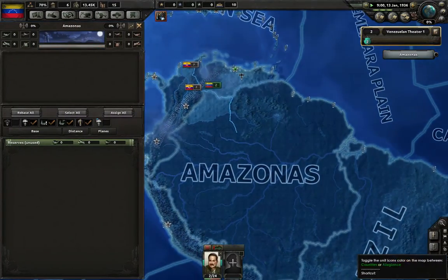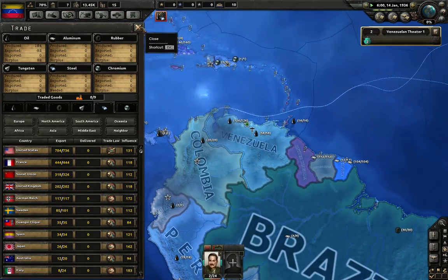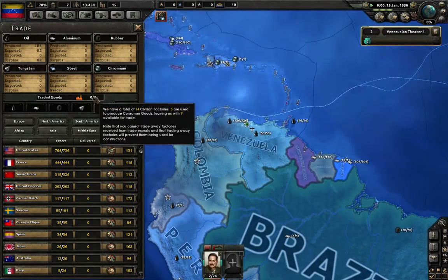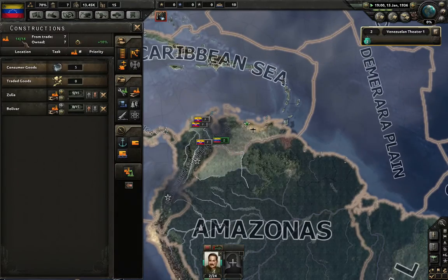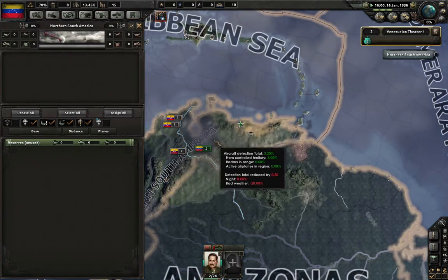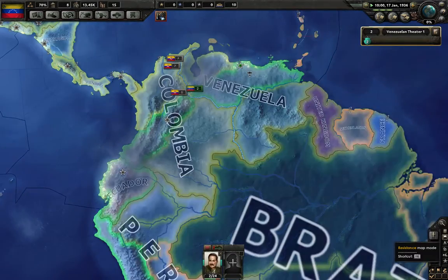How do we change back to a different map mode? There we go. We export a lot of oil. So how much do we have in terms of construction? Fourteen. It won't let me change out of this map mode.